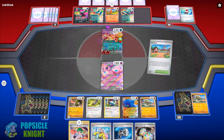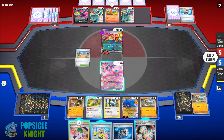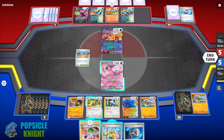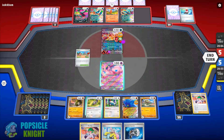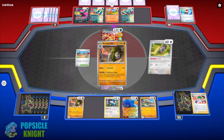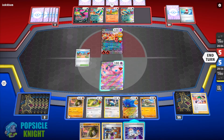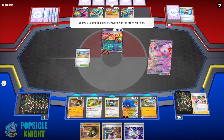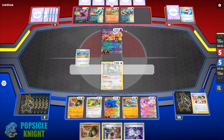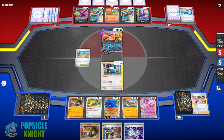We set up another Sandaconda line. Since we can't attack with Sandaconda right now, I'll put energy onto Silicobra, recover Roseanne's Backup and Double Turbo Energy, then use the Nest Ball and Restart combo. We got another Avery. I could retreat into Snorlax — I'll be losing two prizes now with Glimora ex — so at least I can trap my opponent's Charizard ex in the active spot, keep that poison going, and possibly knock out Charizard ex next turn.